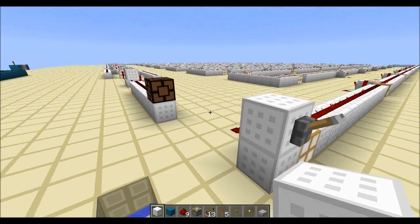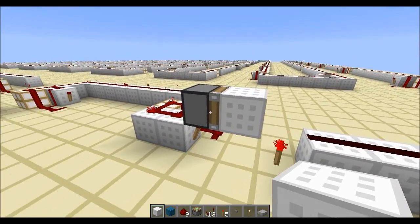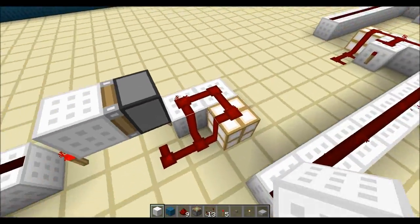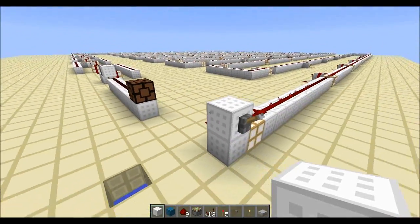The nice part about this thing is that the signal you eventually get is one tick. So you could make a piston T flip-flop, which I've basically done here. Beneath here is just the silent block update detector, hook up a piston to it and you get your T flip-flop.